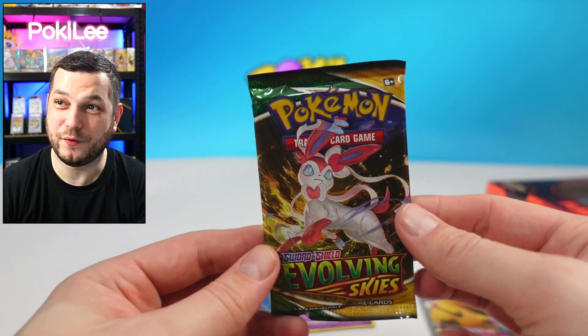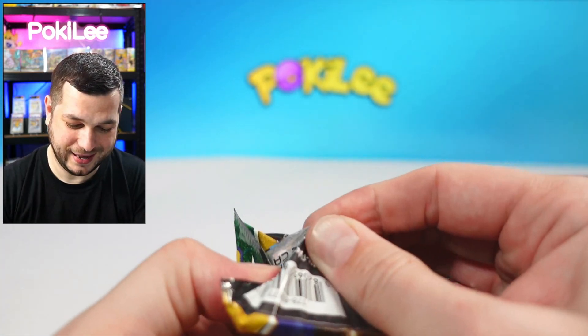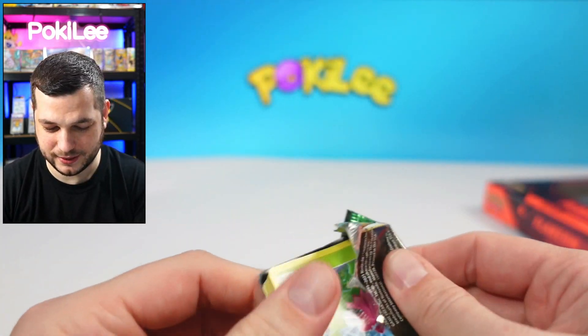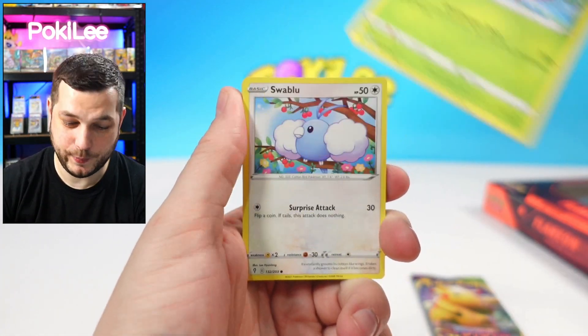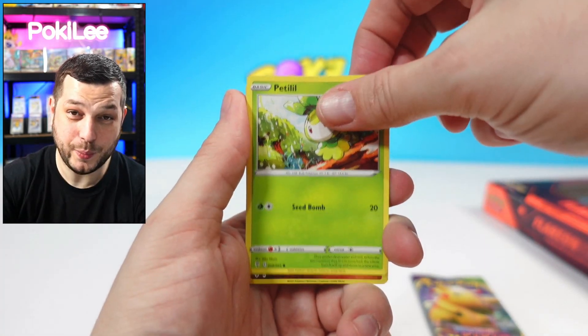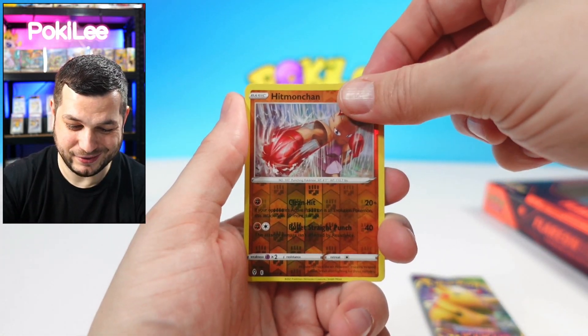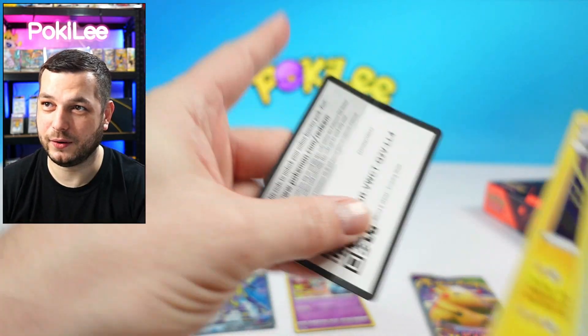Next up we've got Evolving Skies. Let's see if we can get any of those Alt Arts — that would be amazing. We've got Hoppip, Swablu, Zorua, Triogonal, Petalil, Reverse Hitmonchan, and an Appleton. And the code card.